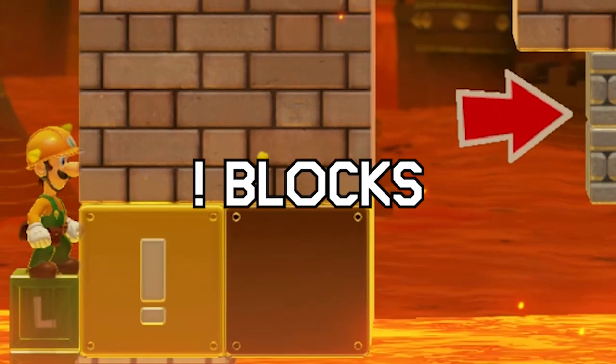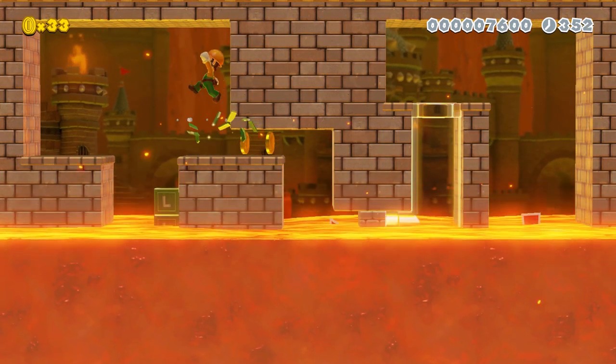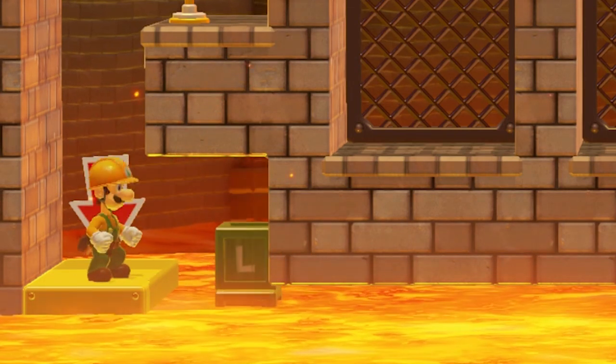With the hammer you can also extend Exclamation Mark blocks, only 1 block at a time though. Not a lot of people know this, but Exclamation Mark blocks can push crates forward.